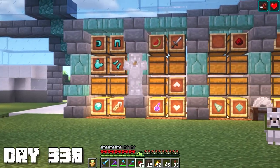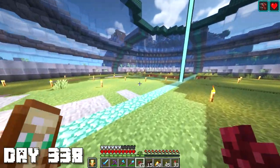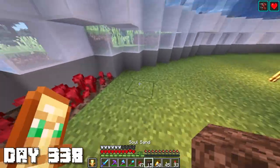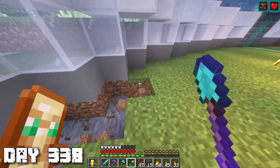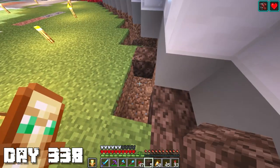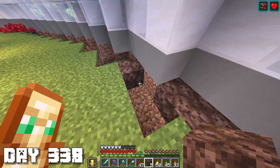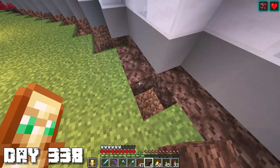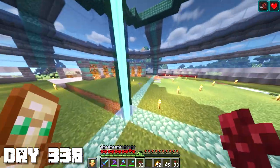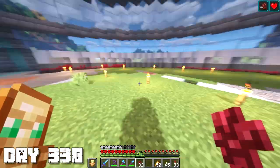I should line this nether wart farm all the way around - I don't know if I have enough soul sand for that, but it would look cool. Wait - did you guys realize this? Every time you place down a soul sand block it makes like a howl or moan kind of noise, like a ghost. I never really knew that. Hopefully we can get a farm going of almost every single plant in the game - that'd be cool just in our own base.